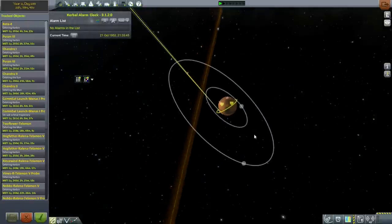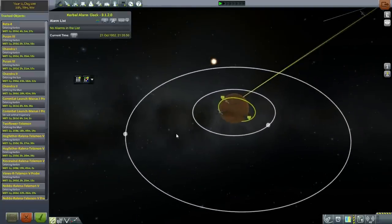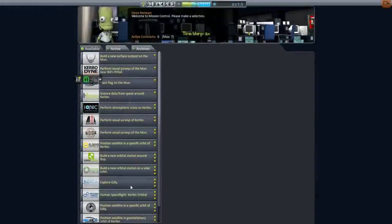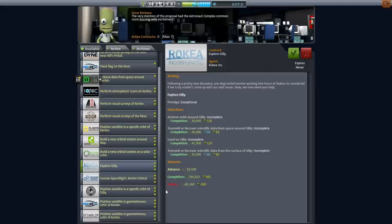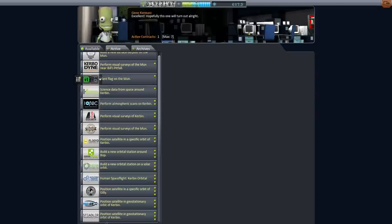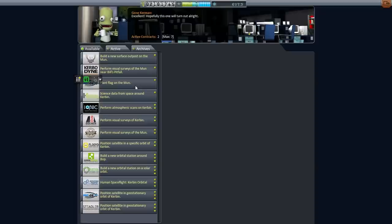Bop... Ghillie... okay so Ghillie is Deimos. Could be interesting. Positioning a satellite around Deimos could be interesting. So eventually exploring Deimos — it's really hard to hit because it's so tiny. But we've got seven max contracts. Positioning a satellite in orbit around Deimos — a very specific orbit, that's going to be fun — with a five year duration. We'll give that a go.